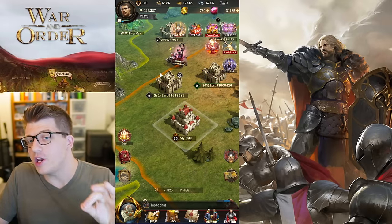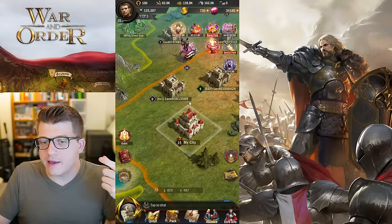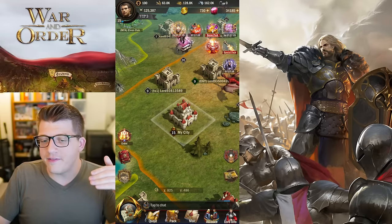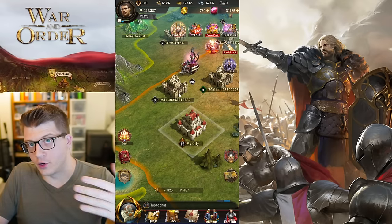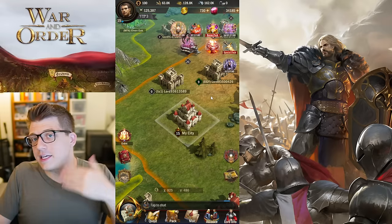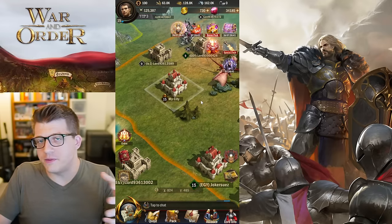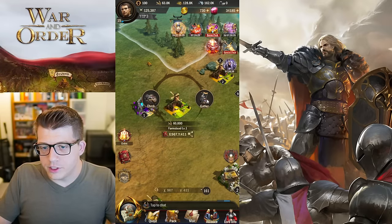Tip number six, especially important for free-to-play players: have at least one farm account. A farm account is another city developed primarily to gather and stockpile resources, and then your main account attacks that farm city to loot all those resources. The benefit is obvious — you have two accounts generating resources instead of one, which helps you progress much faster.